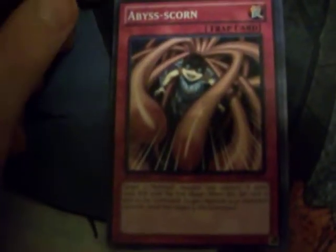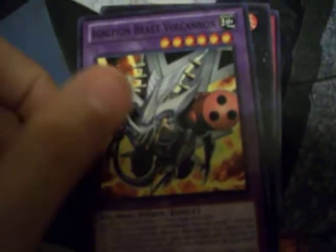Alright, so we have an Abyss Scorn, a Go-Go-Go Ghost, Hazy Flame Sphinx, Ignition Beast Volcanon, Hazy Flame Battleballus, Basiltress — XYZ Dimension Splash, Heroic Beast Basilisk, which is actually a really fun card. Crimson Sunbird and a big CalDrive.